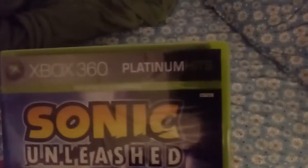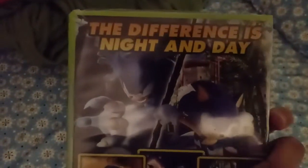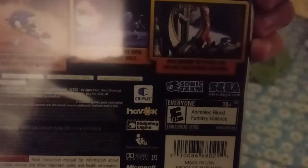Look, here it says Xbox 360 Platinum Hits, Sonic Unleashed, and it says Xbox 360 Family Games, and it says Xbox Live right there. It's pretty cool. And here it says the differences is night and day. It says go faster than ever before with new high speed maneuvers, and then something about transform after dark with powerful combat skills. And over here it says explore, race around the world, and explore challenging locations. So yeah, that's pretty much it.